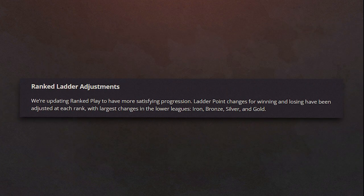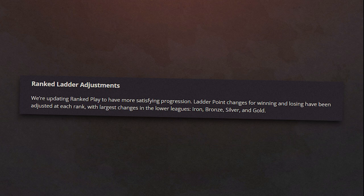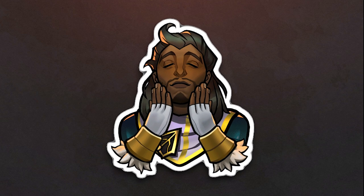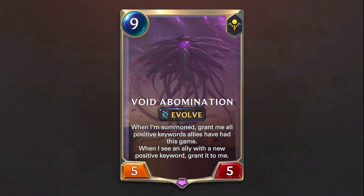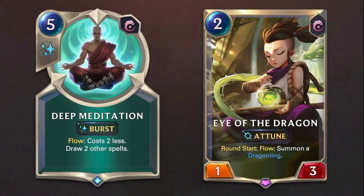This patch also introduces an update to the Rank Ladder to have more satisfying progression. We are also getting a few adjustments: Void Abomination is receiving a nerf, now costing 9 and getting an extra health point. Deep Meditation and Eye of the Dragon have been updated with the Flow keyword.